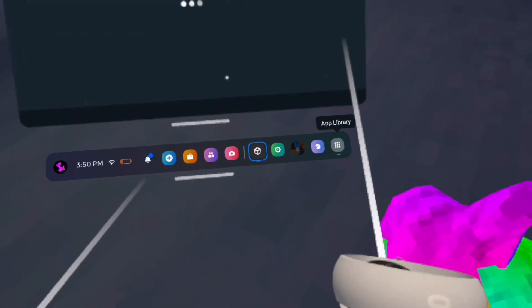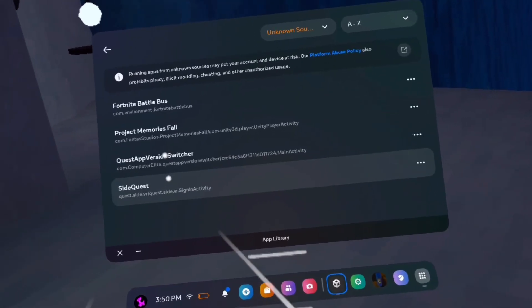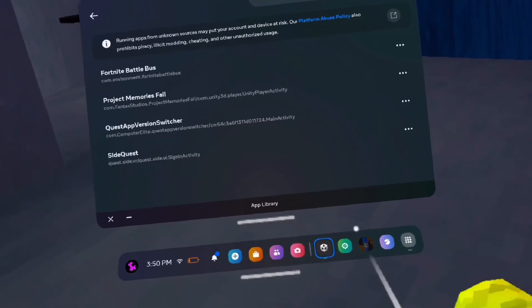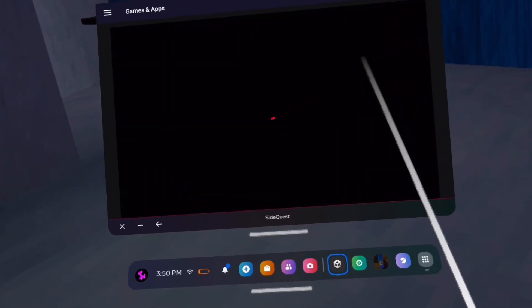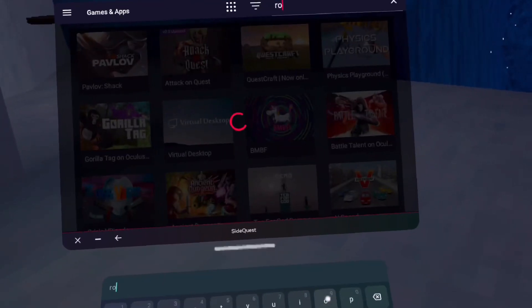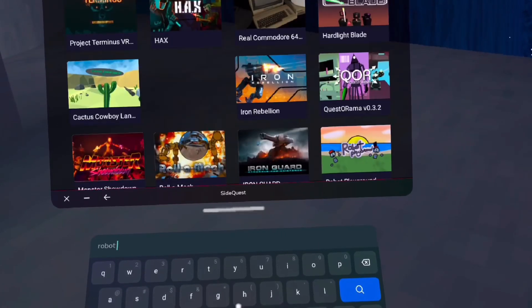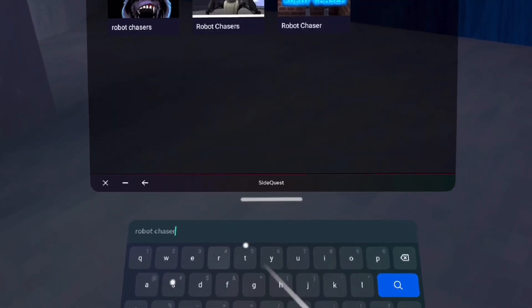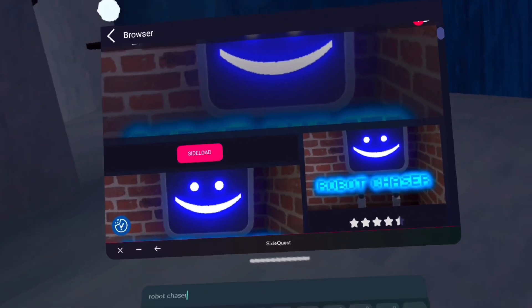If you want to know how to get this game, all you want to do is go to SideQuest and look up Robot Chasers. By the way, if you don't have SideQuest, go to the link in the description — it shows you how to get SideQuest. You just want to click on sideload, then open the game and you should have it and a mod. If you like the video, make sure to subscribe. Peace.